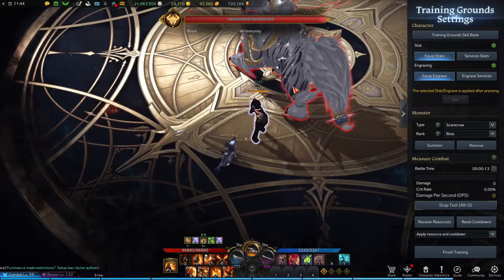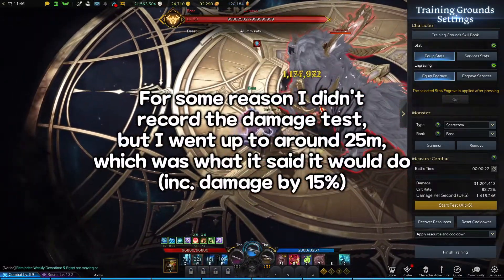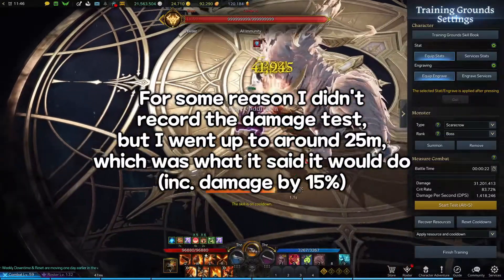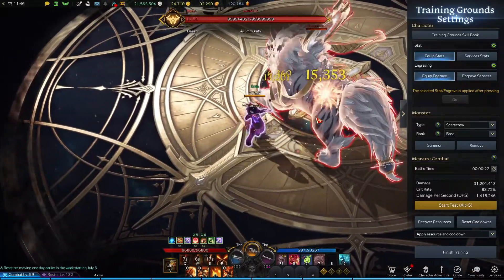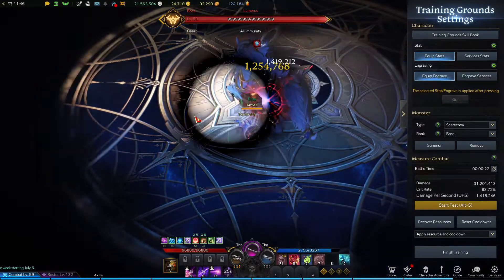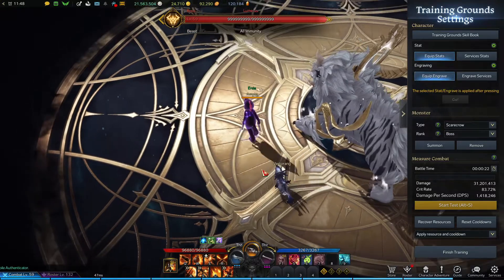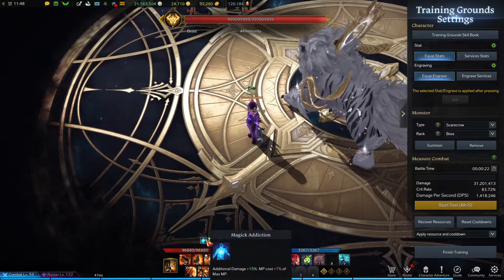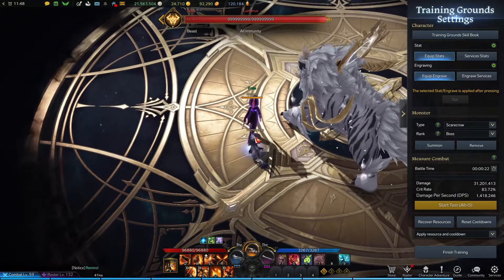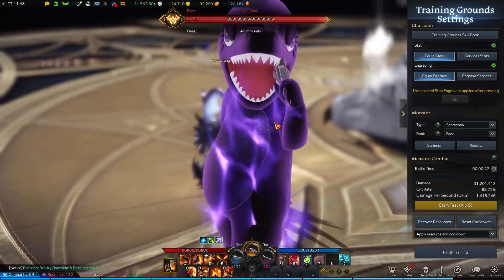Alright, let's go test out this four-set. I take it that in order to actually use this set effectively I do have to use my awakening to start off with, which is fine. It just stays there after you awaken, so I always want to open up fights with my awakening. Great, now I'm a glowing dark purple dinosaur.